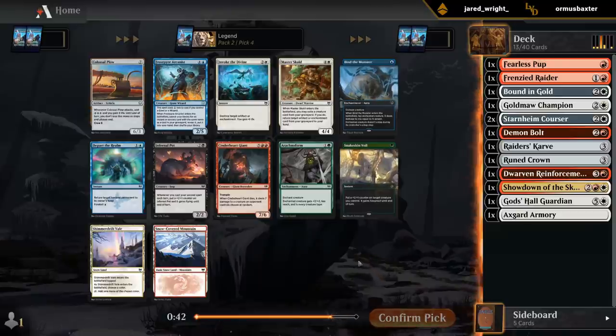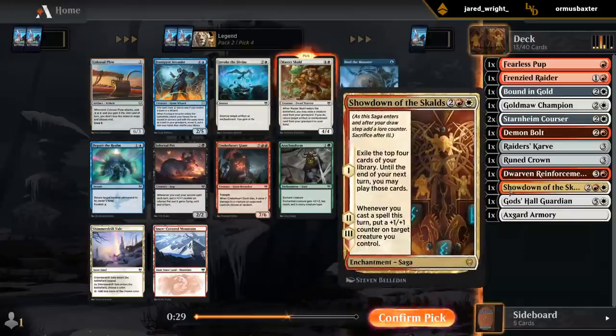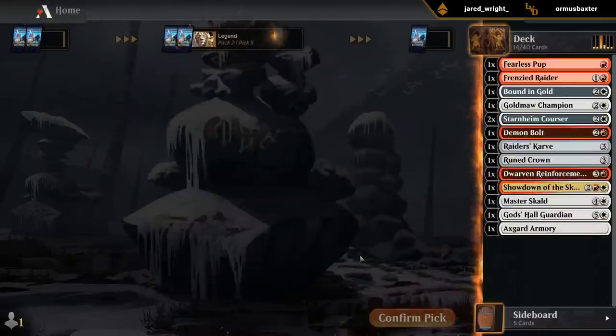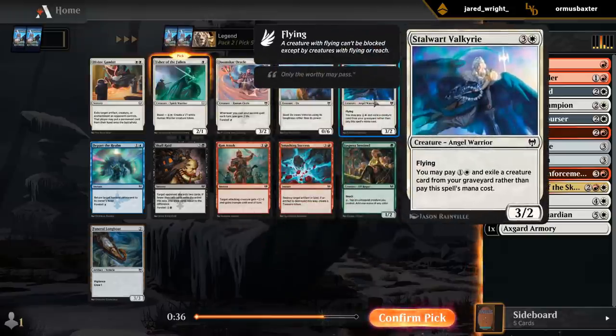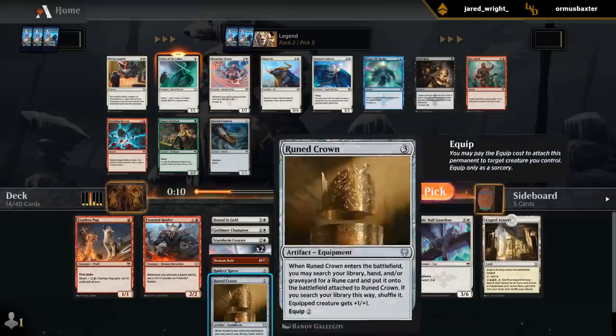There's a Colossal Plow — we have one Ox so far. One Ox and one Plow doesn't do anything, but if we get two of each then we can start talking. I could take Master Scald, which is quite synergistic with Showdown of the Scalds, which I don't mind. If it's meant to be we'll probably wheel the Colossal Plow anyway — I've forced Colossal Plow a few too many times and been disappointed. I don't mind Usher of the Fallen; it's either that or Valkyrie, but our curve is pretty high already, so I would like more one and two drops. Usher is kind of a one-drop and a two-drop at the same time. Run Amok could also be a fine trick to get later if we don't get more equipment — always a balance between pump spells and equipment in the deck.